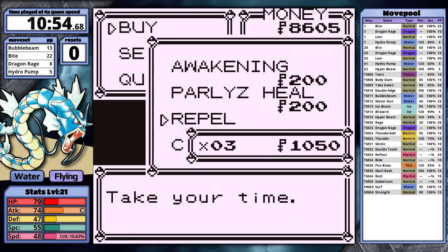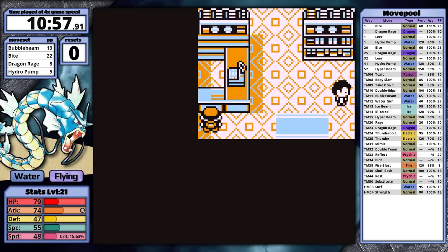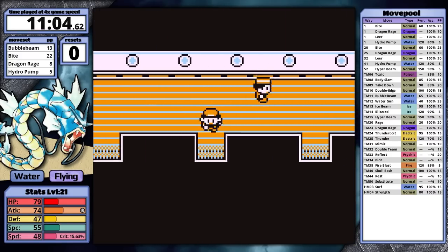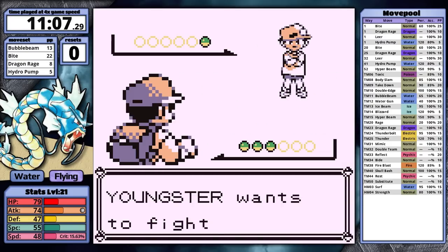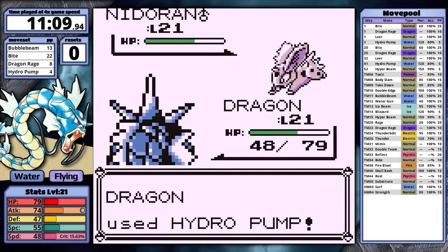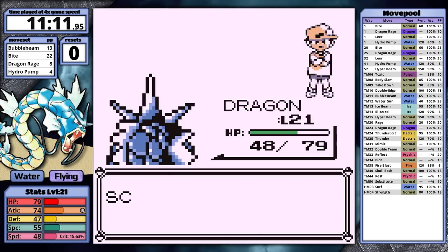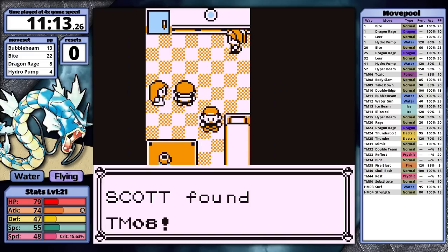Here, I purchase 3 Repels for Rock Tunnel, and I also pick up a couple Super Potions in case I need to heal later. On the SS Anne, I skip the TM for Rest, because in Red version it's really not going to be as useful as it is in Yellow — plus, I already know that Gyarados won't be needing it. However, Body Slam is going to be useful, so I defeat the Junior Trainer and pick that up.